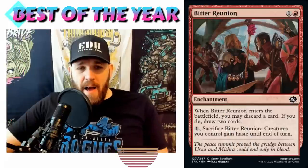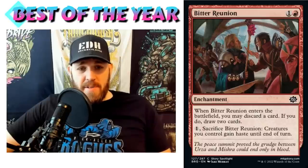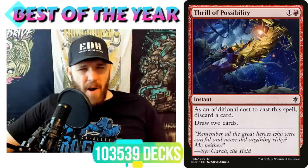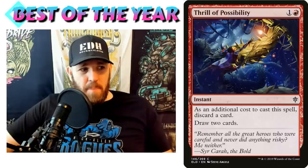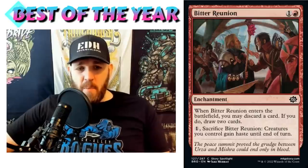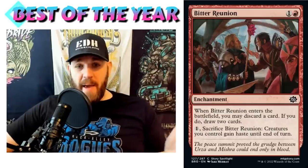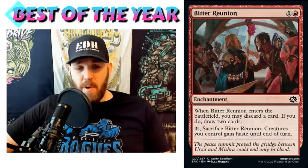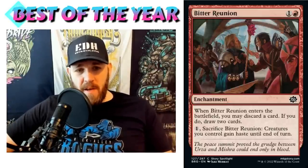Coming in at number 28: Bitter Reunion. One and a red enchantment — when it enters the battlefield you may discard a card; if you do, draw two cards. Pay one and sacrifice Bitter Reunion: creatures you control gain haste until end of turn. Thrill of Possibility is in over a hundred thousand decks on EDH Rec, and this does essentially that — except this is better in every scenario because you can also use it to give your team haste.